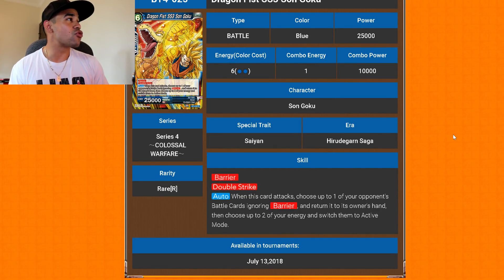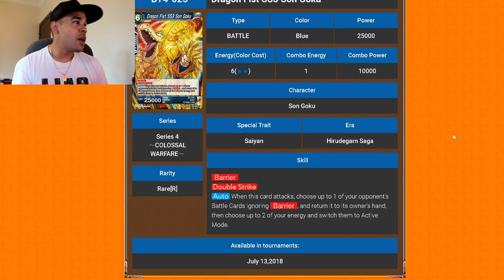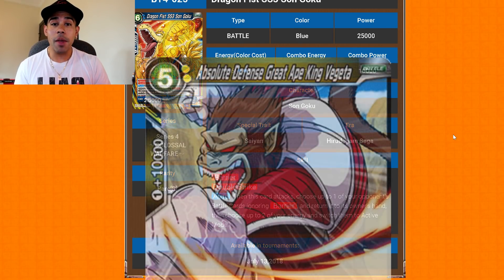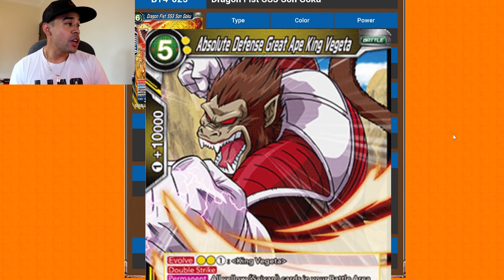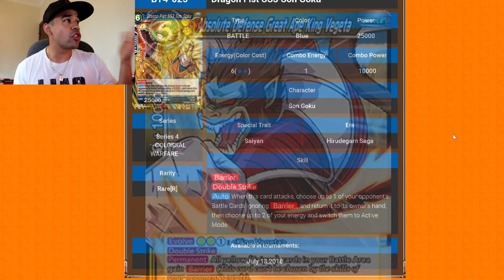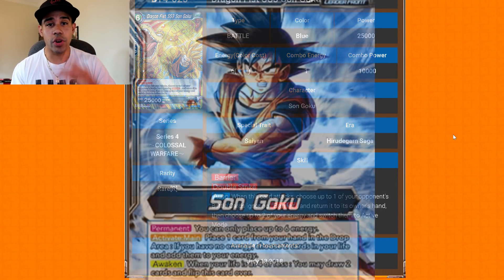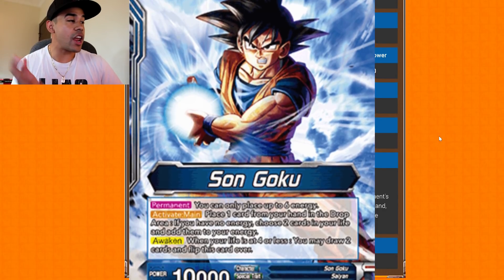Then we got Dragon Fist Super Saiyan Goku — barrier, double strike. When this card attacks, choose up to one of your opponent's battle cards ignoring the barrier and return it to the owner's hand, then choose up to two of your energies and switch them to active mode. So on top of bouncing back a barrier card — like that King Vegeta Great Ape — you also untap two energy. This guy becomes effectively a four-drop, and I see him being played most with that Super Saiyan 3 leader.